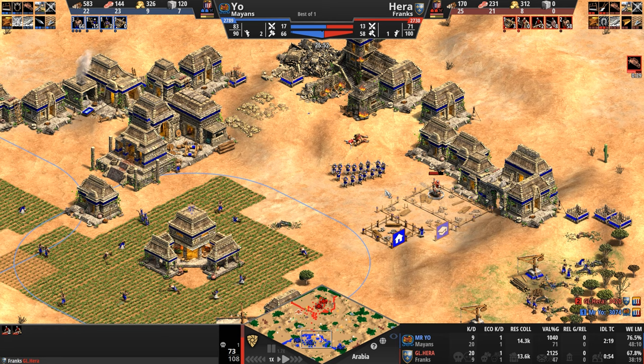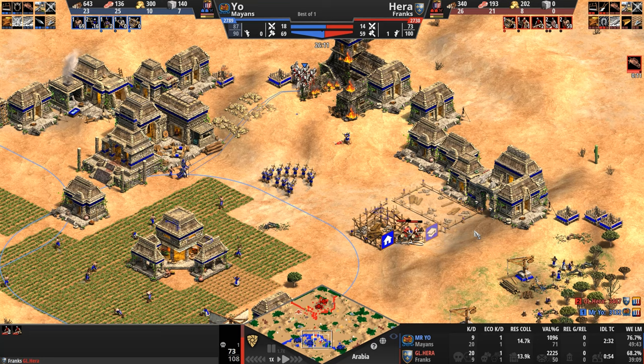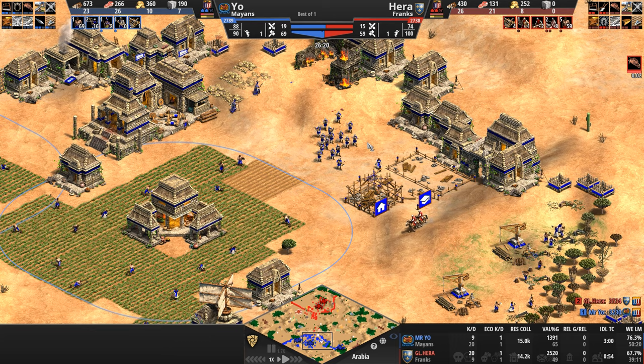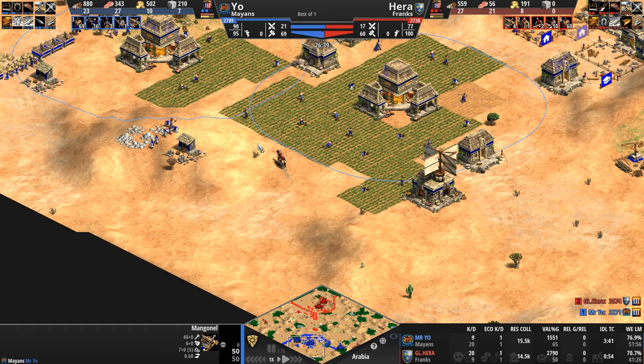The siege continues. Is he not building archery ranges? Is he just abandoning the archer play? Scouts move forward — they obstruct the construction site. The hippie-dippy scout protesters say this is indigenous land. They're going to pull Mr. Yo's crossbow army out of position. Mr. Yo doesn't fall for it as his mangonel moves forward, but he loses his second archery range.